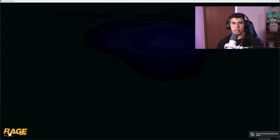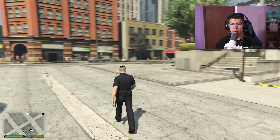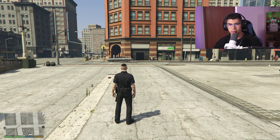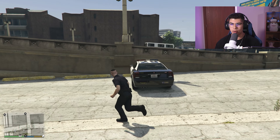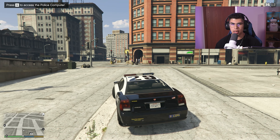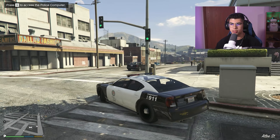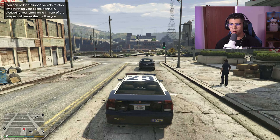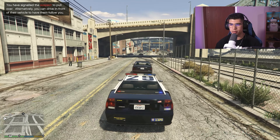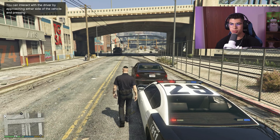We're inside the game with LSPDFR loaded up — Ultimate Backup and Stop the Ped are both active. Once you go on duty you'll see the pop-ups in the bottom left. Hop into a vehicle, make sure you're on duty for everything to work. I use this every single stream. I'm going to randomly stop a vehicle — this guy looks a little suspicious. Hit Left Shift to initiate a traffic stop and I'll light him up. He's stopping — let's get out and walk up to his window, then click E.